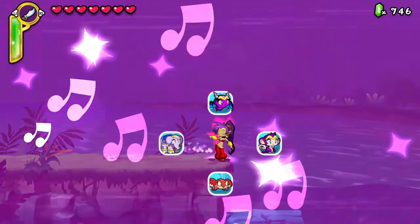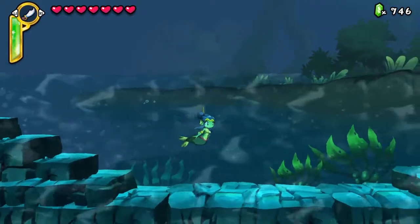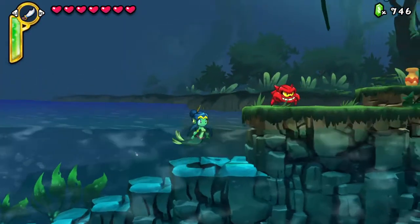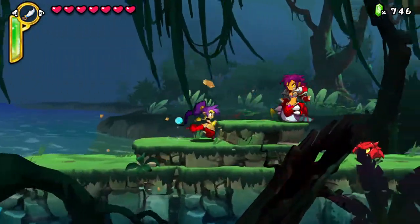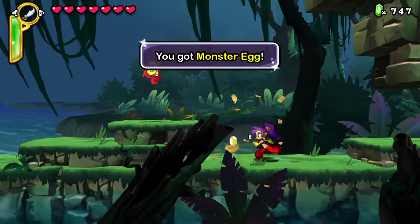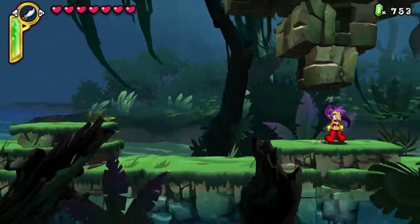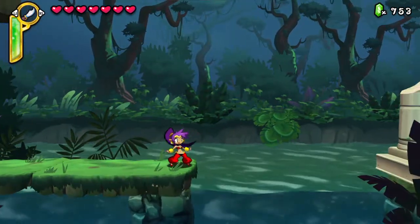Wanna see the mermaid, dude. Sadly, we don't have the bubble for the mermaid yet. The bubble lets you break blocks underwater. Oh yeah, we got an egg from that Naga! Yep, there are indeed Nagas in this game — one of them is a shopkeeper.